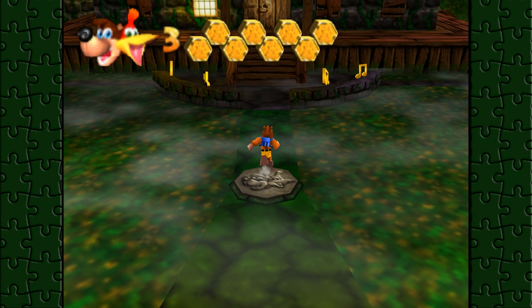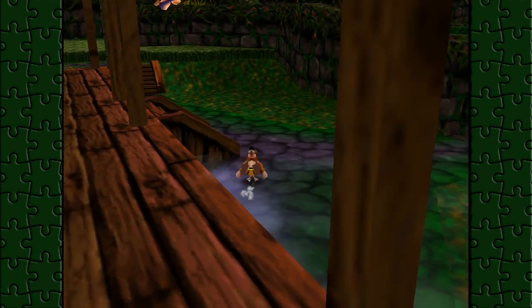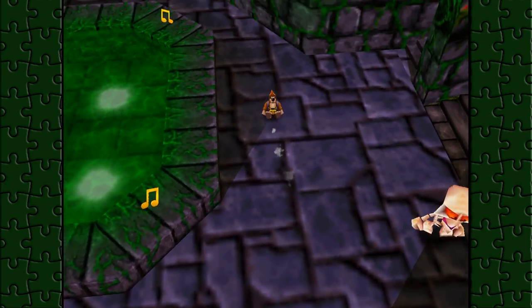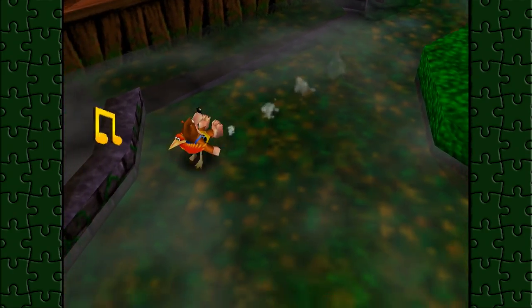I thought it was really clever that they added the lock to the side of the gate that you could break, and then they just kind of break their own rule, which is kind of sucky, not gonna lie. Anyway, I'm not gonna bore you with me trying to find Mumbo's hut again.